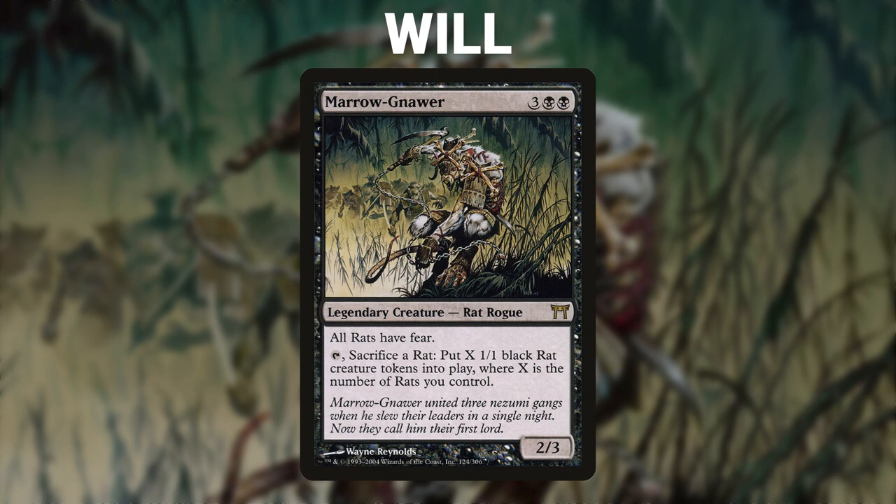After that, we have Will piloting Marrow Gnar. This deck's theme is Rats, Rats, and more Rats — it seeks to put out an ever-increasing army of Rats and attack for the win or go for one of its combos. Will's opening hand contains a Phyrexian Altar, Thousand Year Elixir, Walking Ballista, Rat Colony, and three Swamps.